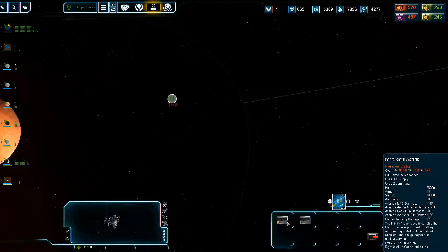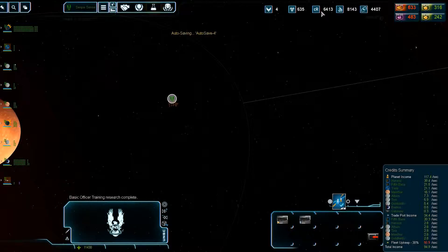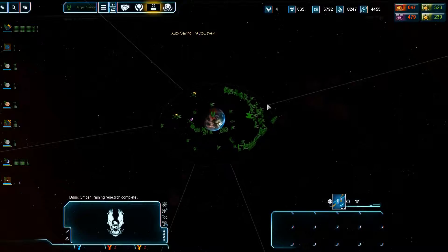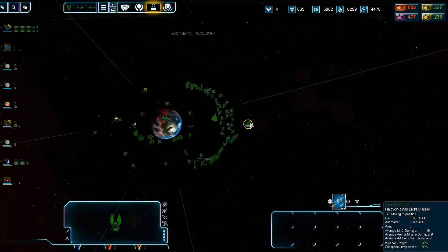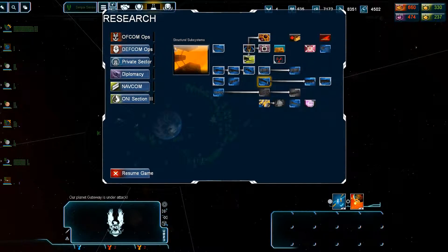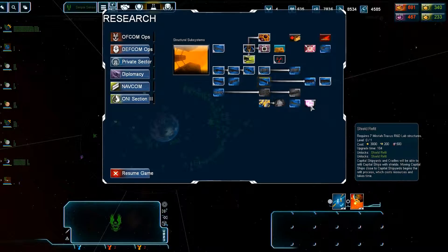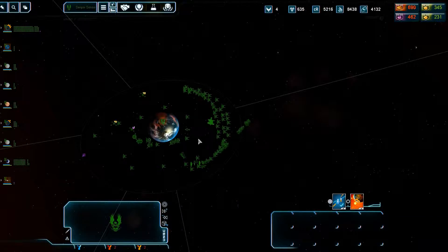It costs 40,000 credits, 12,500 titanium, and 7,500 crystal. The titanium is going to be easy to get, the crystal is going to be the hardest. The credits should be pretty easy if I just let them build, but I can't just let them build. Let's see how long it's going to take for this to research. I'm an idiot — I should be getting the refit on the capital ships as well.